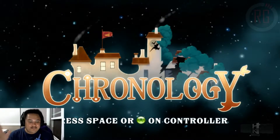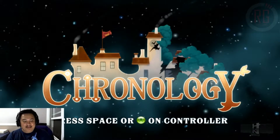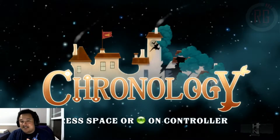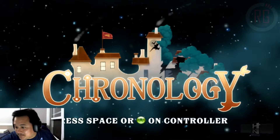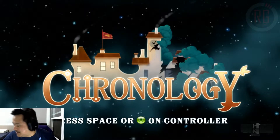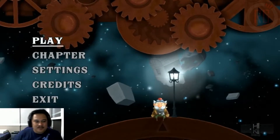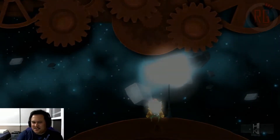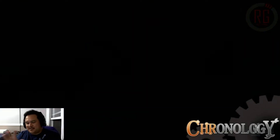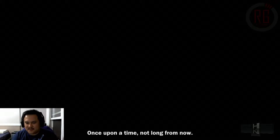They're actually a mobile publisher. They've had WordVegas, Sheep Mania, and Pixeline and the Jungle Treasure. So with that being said, Chronology from what I've seen from the videos — it's a puzzle platformer game that deals with time travel featuring an older gentleman.